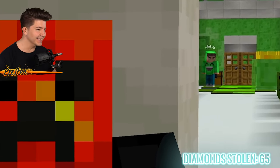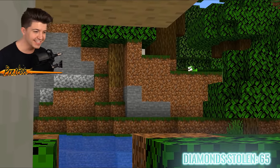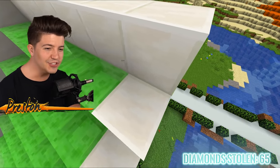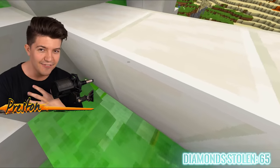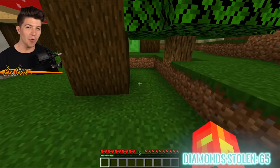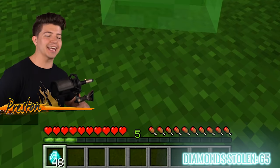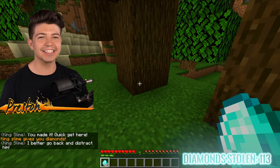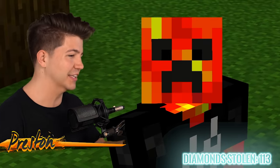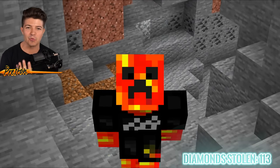King Slime and Jelly are talking — whatever the King Slime said definitely worked because they're going off on a mining adventure to get more diamonds, which is exactly what we want. Jelly's coming back with King Slime right behind him. The objective was for King Slime to befriend Jelly, then say he lost Jelly's diamonds and give them to us. Jelly says 'where are the diamonds?' — and it looks like King Slime got 48 more diamonds from Jelly! The third way to steal Jelly's diamonds is by making a paralysis potion — yes, this actually works.